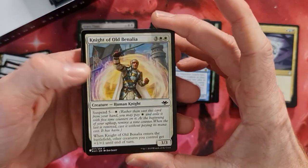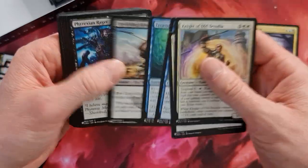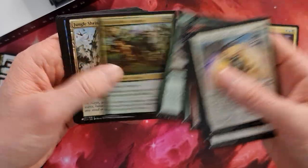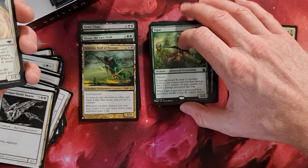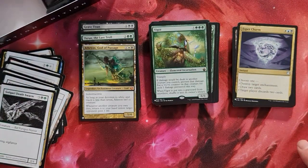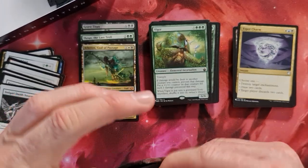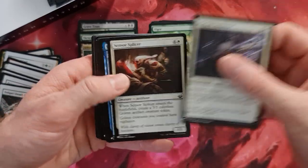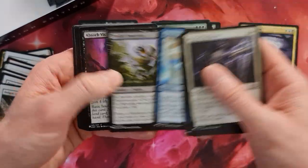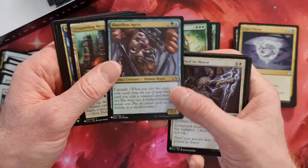Oh — Knight of Old Benalia, and we should see a Knight of New Benalia in the near future. Jungle Shrine, Phantasmal Dragon, and a Vigor. Vigor is a very very cool card — it really works very well and just needs to be fitted pretty much in any counter deck. Marked by Honor, Sir Eleanor, Maximize Altitude. Got a Takedown — it's over. Shardless Agent as an uncommon — very nice!